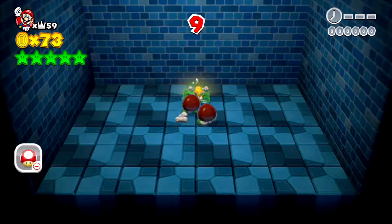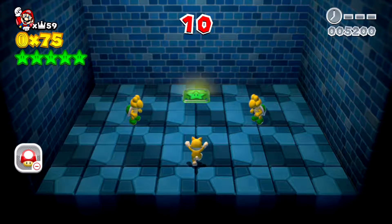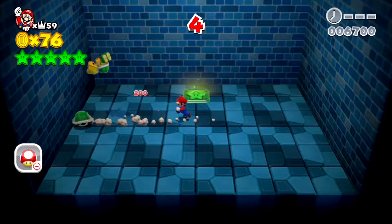So to start off, for the first stage, just get rid of these guys here — attack them or jump on them, they can't really do much harm to you. The Mystery Box will be in the top right-hand corner. You can either jump or attack the Koopas, or hit them with their own shell.